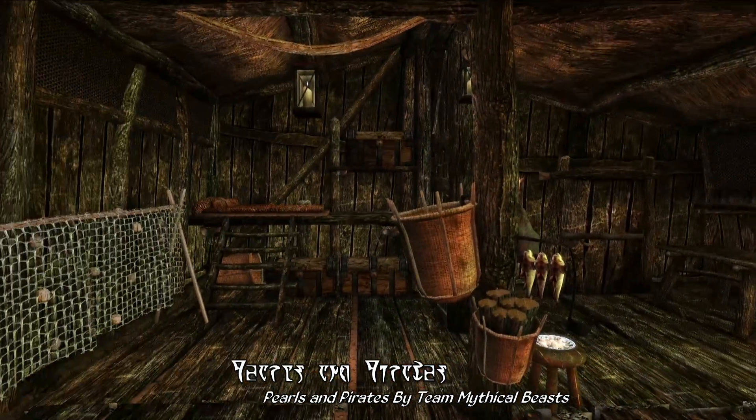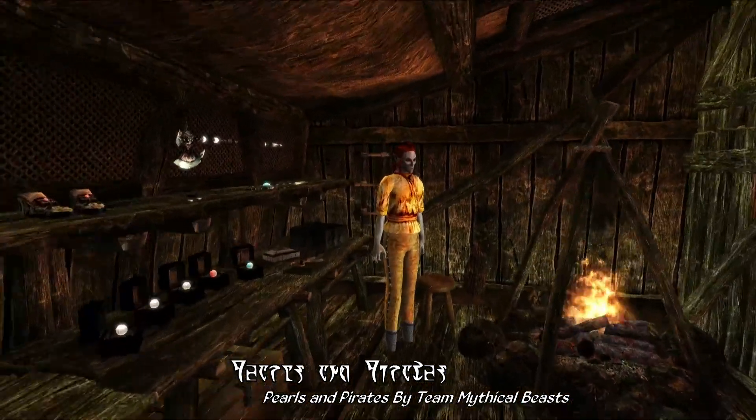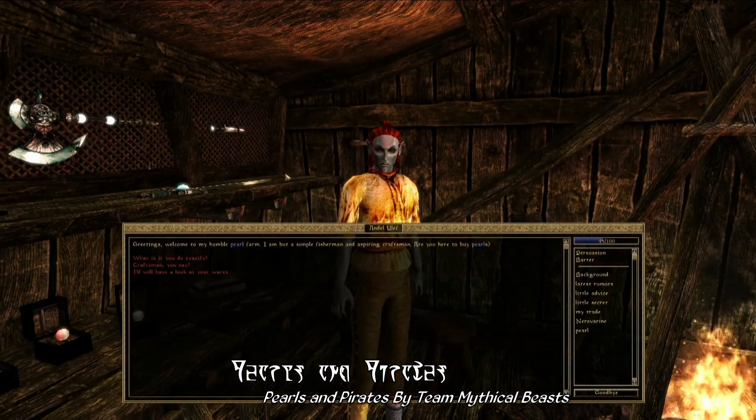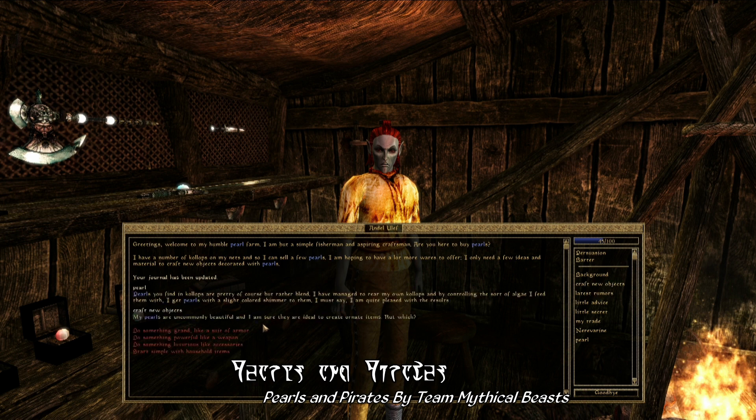Heading inside, you'll find a perhaps a bit bare shack, at least at first. The shack interior actually updates as you do quests for this fellow, who needs a bit of help stocking his shop. He's pretty much obsessed with pearls — green pearls, blue pearls, red pearls, really any kind. And he's trying to expand his business by offering more pearl-related products for sale.